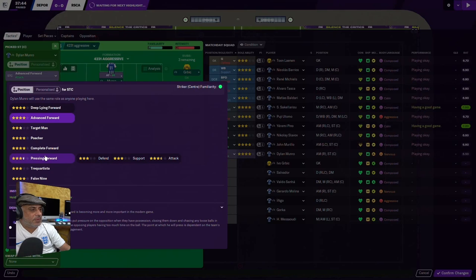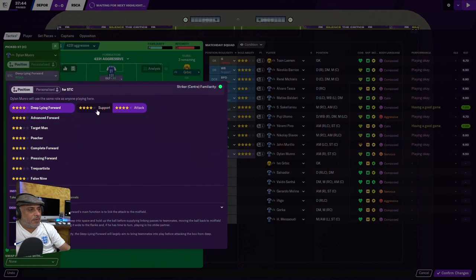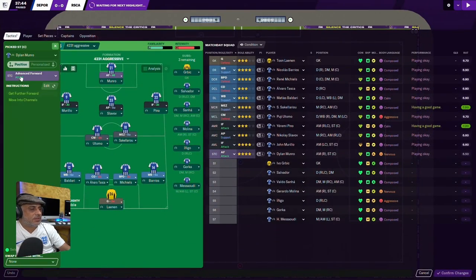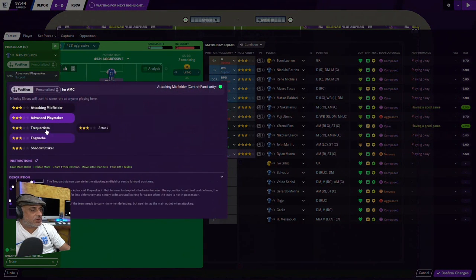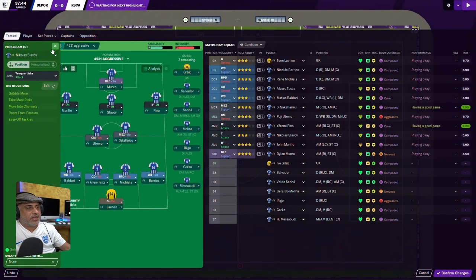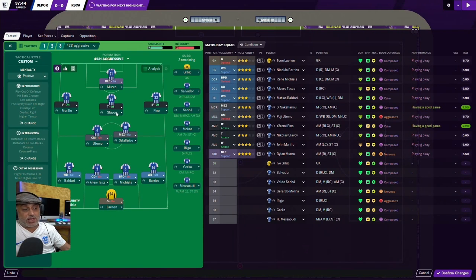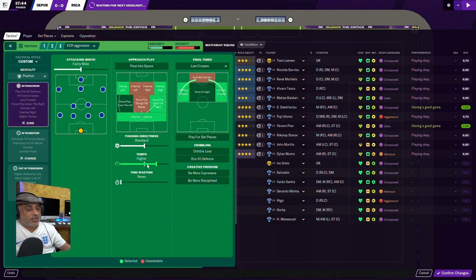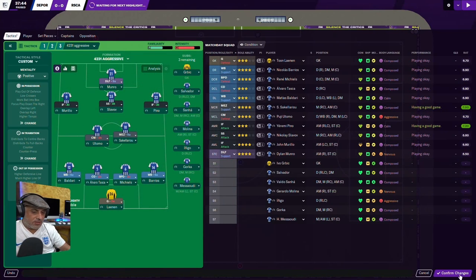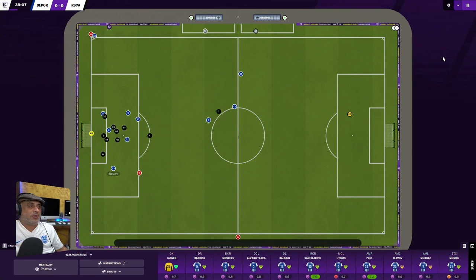We're going to turn this striker into a Deep-Lying Forward on support, and the other one into a Shadow Striker — or a Target Man, both can work. We'll go Shadow Striker. So this guy drops deep, these two inside forwards swap and come inside, the wingbacks bomb up the pitch, and these guys hold position until they get further up. The only instruction change I'm making is 'work ball into box'.